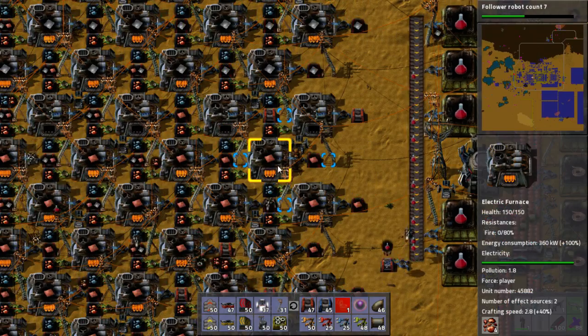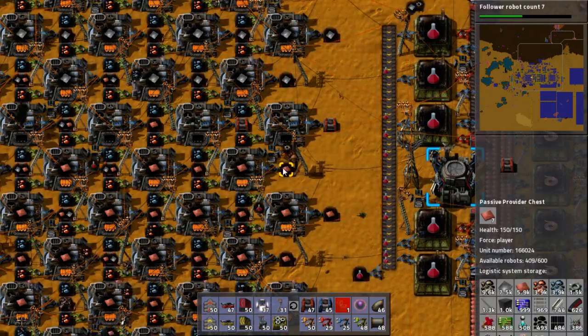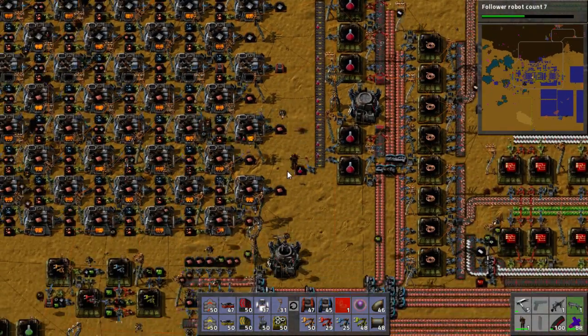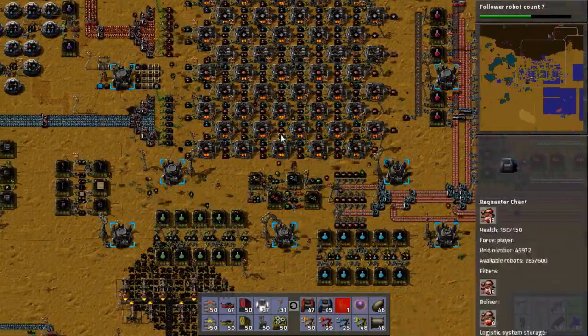So it'll add more and more lines, allowing more and more of these little green inserters to put copper ore into the furnace. And a furnace just does whatever it's told — if it's told to make copper plate, it will. Very, very cool. Very, very nice. I like that. I like it a lot.